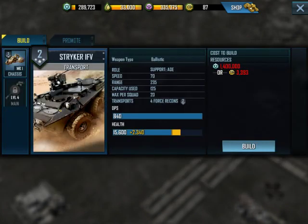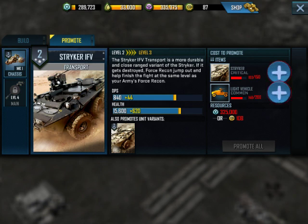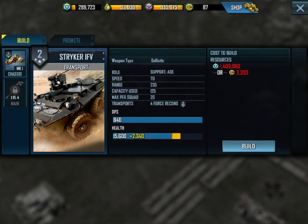Let's click on it and look at its description under the promote tab. The Stryker IFV transport is a more durable and close-ranged variant of the Stryker. If it gets destroyed, Force Recon jump out and help finish the fight at the same level as your army's Force Recon. The most important thing to note here is that it is a close-ranged variant — the range on this unit is 235, whereas the range on the regular Stryker is 245. It's only a 10 range difference, which isn't really that much, but it can make the difference between being out of range of a machine gun turret while picking off buildings and not being out of range.